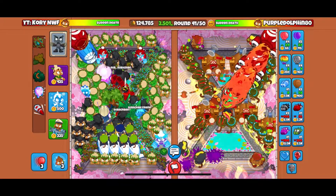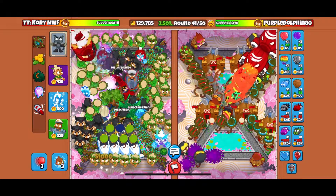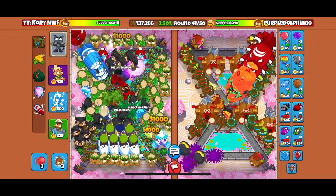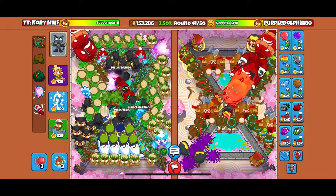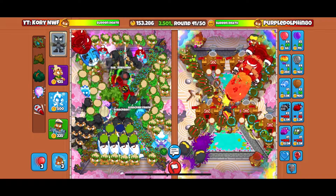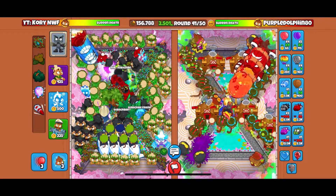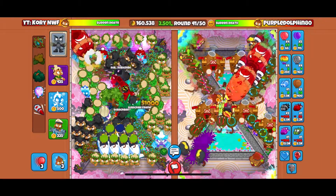We've got all these fifth tiers up: the energizer, the preemptive strike, the sub commander, all three of the ices - the super embrittlement, the icicle impale, the snowstorm ability - and the avatar of wrath. Looking good! Our map is completely full. I don't want to rush him until he rushes me.